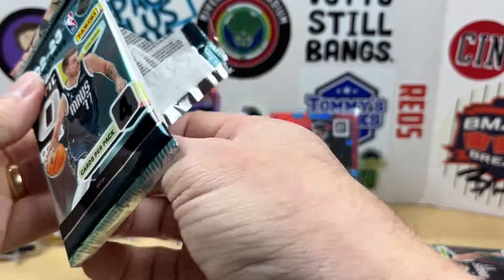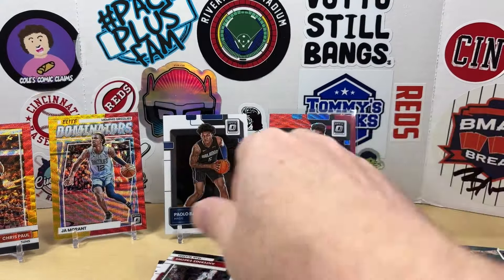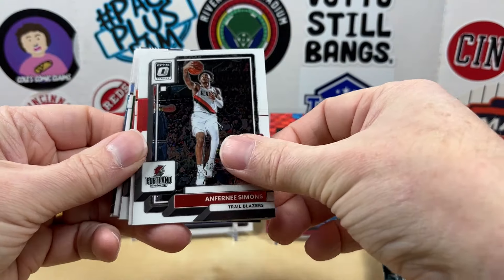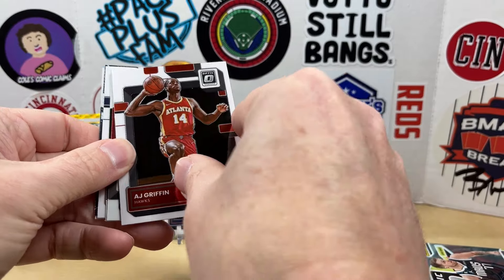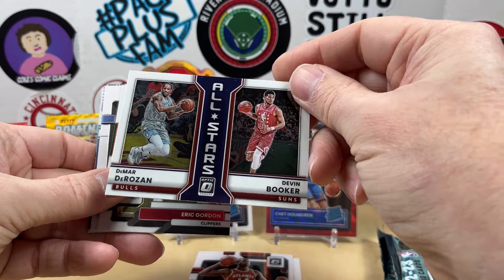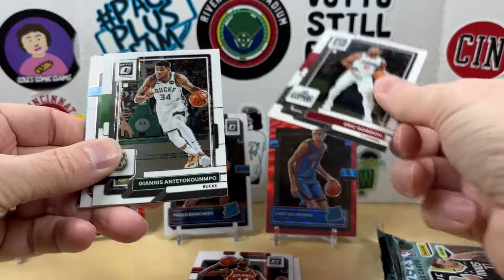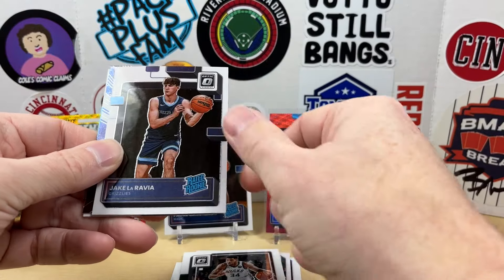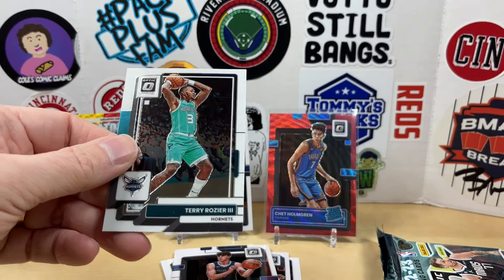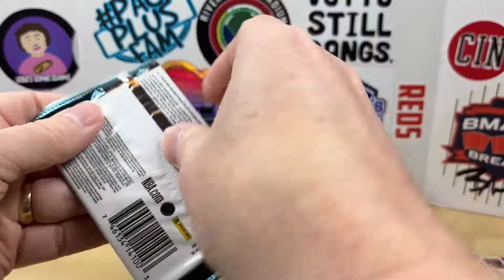Anthony Simons, AJ Griffin, DeMar DeRozan, and Devin Booker All-Stars. I'm getting quite a few Bulls players, which is nice. Giannis, Jake LaRavia, there's a Stargazing of Cade, and Terry Rozier. All right, last two packs — let's find one more numbered card.